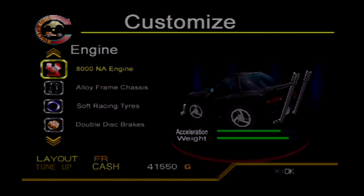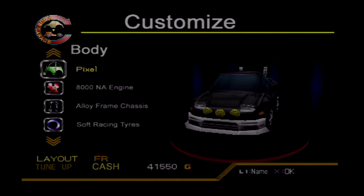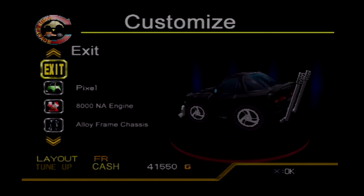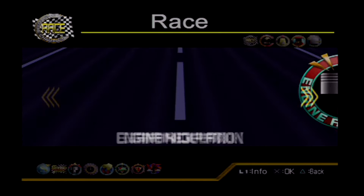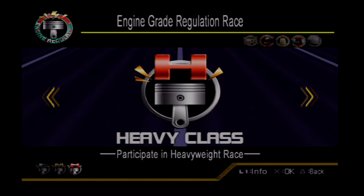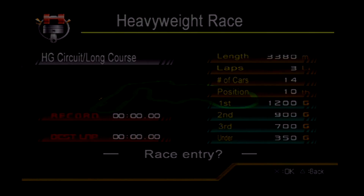So we're going to go through the heavyweight engine class variation. I bought this car — Pixel — pretty nice car. It's a racing colour, supposed to be black, so I just went along with it. Without further ado we're going straight into the high engine class. Starting off the HG circuit, high grade circuit, long course.